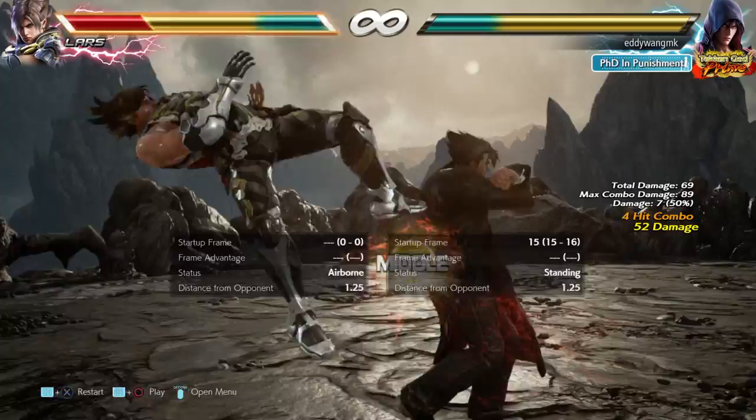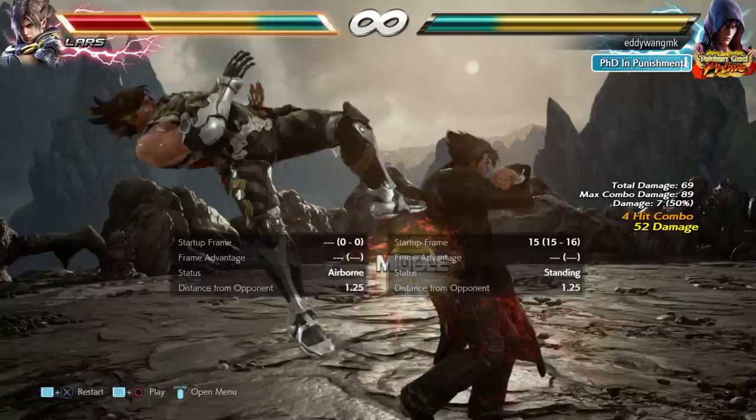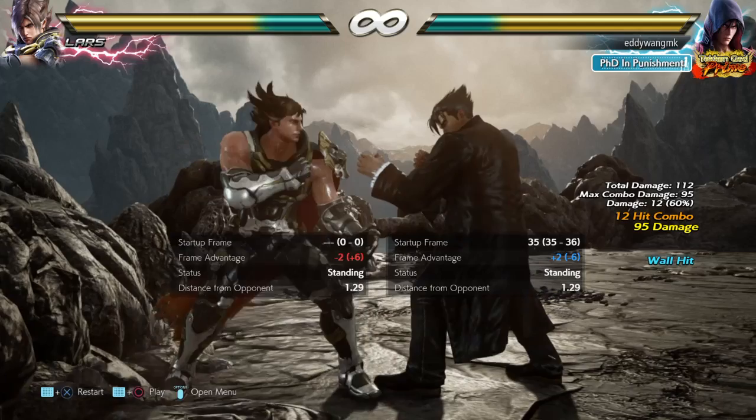You cannot just simply try to press a button because Jin can parry-launch and still do a lot of damage from Lars trying to move around after getting hit by back 3 forward.